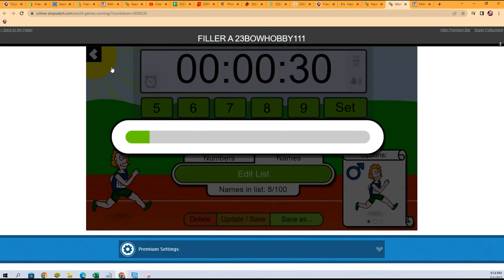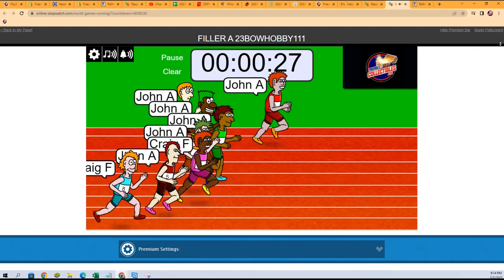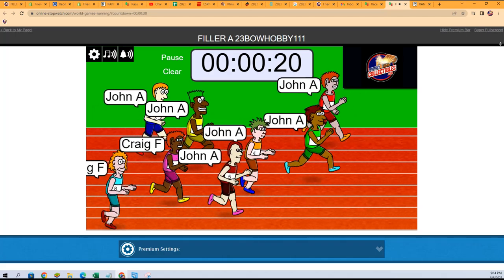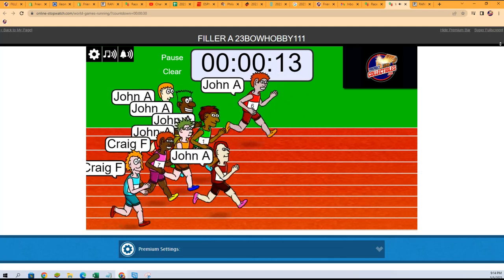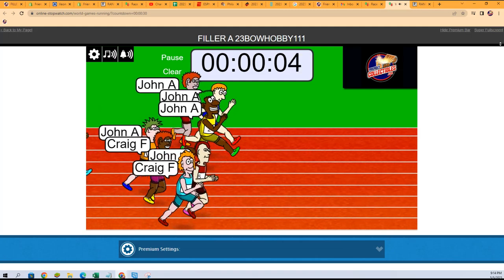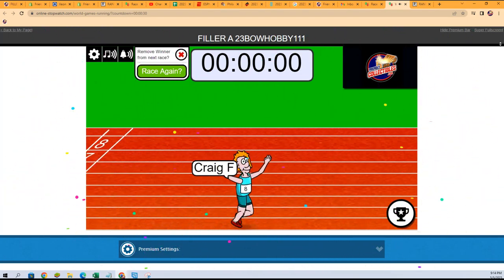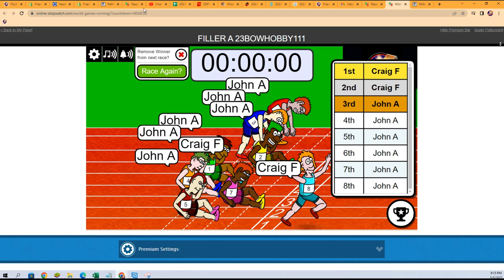We shuffle one, two, three, four, five, six, seven — and we're going to race. The winner gets a division in the break. John A with the big lead; Craig F is in last. Craig, you gotta kick it up! There he goes — the neon blue Craig at the bottom, you gotta watch this guy. Six seconds left... five... two seconds. Wow, Craig F came in first and second — unbelievable!